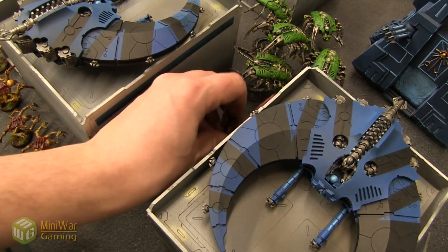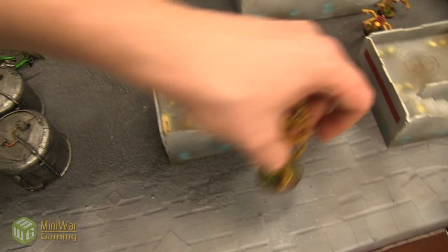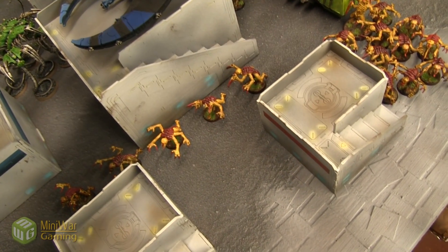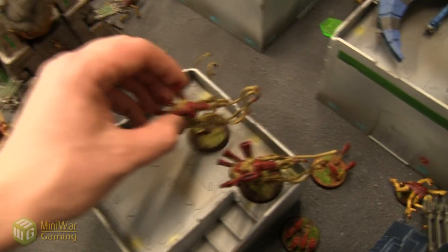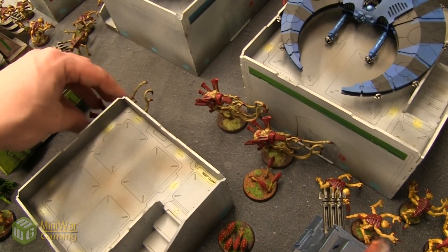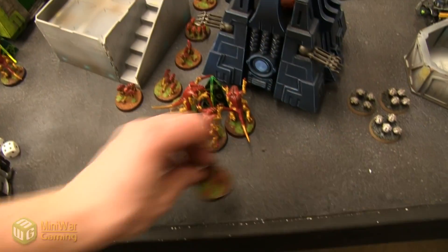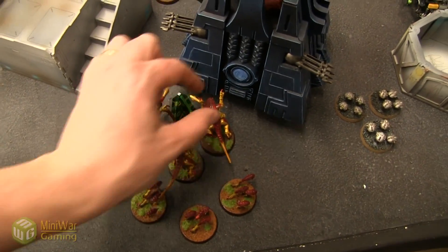Going into Tyranids turn two. This Lictor moves up to engage those Wraiths. The other Lictor passes his Instinctive Behavior test on Leadership 10 and advances six inches, hunting Warriors. These Genestealers move up — can't do full six because I need to maintain coherency with the guys in back. Venomthropes go through difficult terrain, six inches total — moving up to provide their shroud bubble. The four remaining Genestealers move towards the Immortals, staying within six inches of the Venomthropes for shrouded on the charge. Ripper Swarms move over to engage the Scarab Swarms — swarms versus swarms.